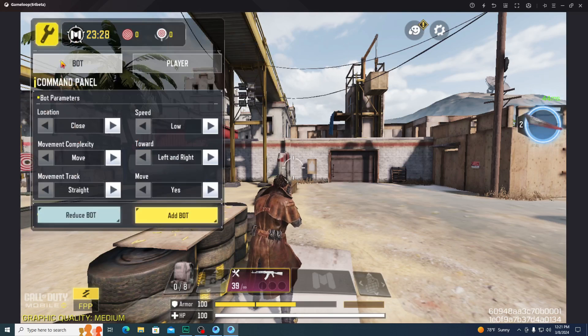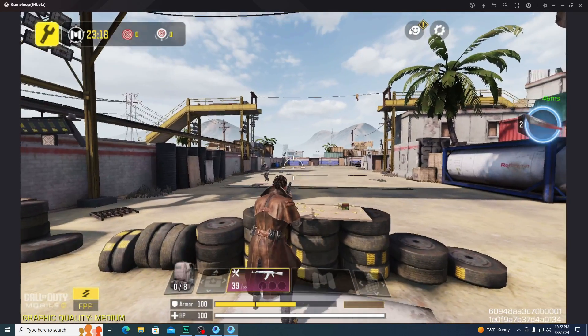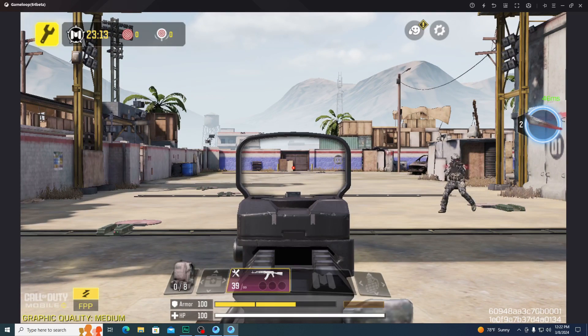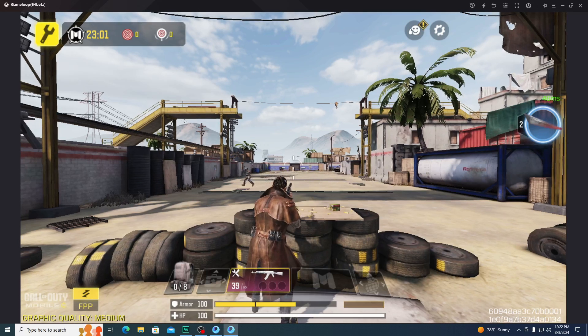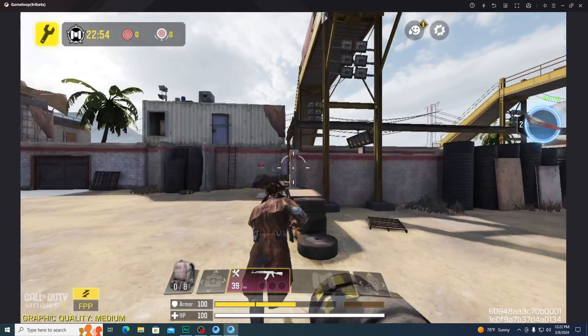After that, go back and click on the yellow button to add some bots. Now I'm going to show you whether my aim assist is working. If I track down this bot, my aim is automatically moving — left and right — I'm not even touching my keyboard and mouse. My aim is moving left and right automatically, tracking down the bots.